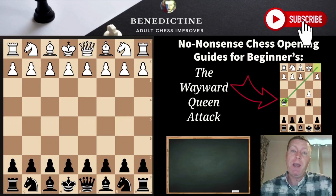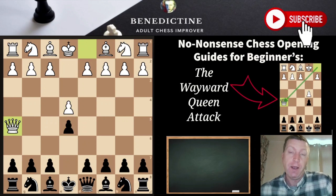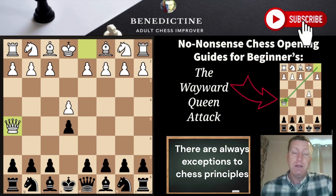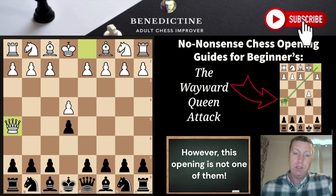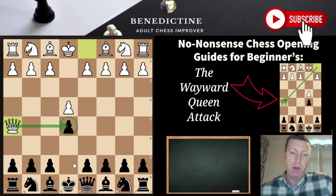The wayward queen attack comes about after the moves e4, e5, and queen h5 on move 2. From the outset I'm going to advocate that you don't play the wayward queen attack. My philosophy is always about playing logical, sound chess moves, and this is not a logical sound chess move because it brings the queen out on move 2, breaking opening principles. What white is looking for is to target the e5 pawn straight away and also target f7, which they'll try to exploit later on.